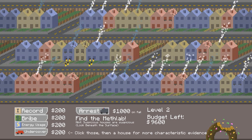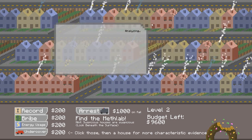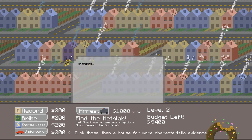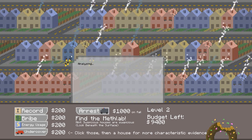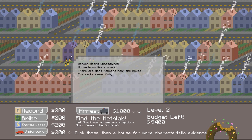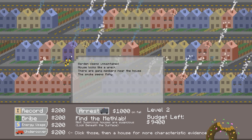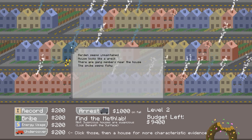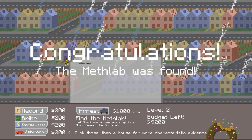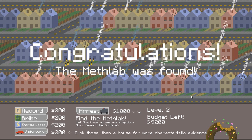There is a lot of fire on this road. Clearly some people burning fish or cooking meth. This house looks dodgy. Garden seems unmaintained — definitely a Meth Lab. House looks like a wreck — definitely a Meth Lab. Gang members near the house — definitely meth heads. Smoke seems fishy — could have just burnt a fish sandwich. Forget it, let's just arrest them straight away. No messing around. You're a Meth Lab, sonny.